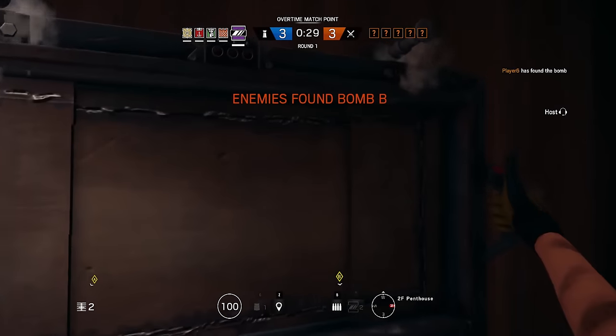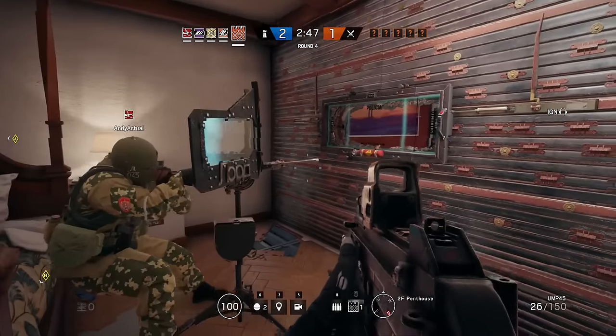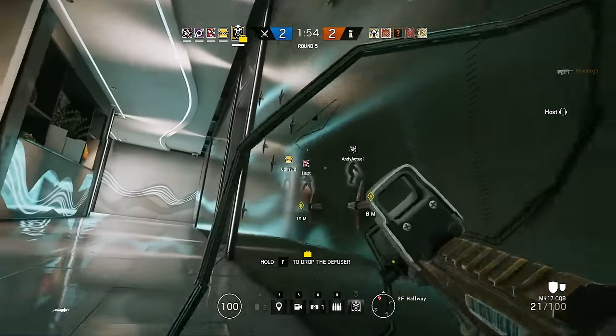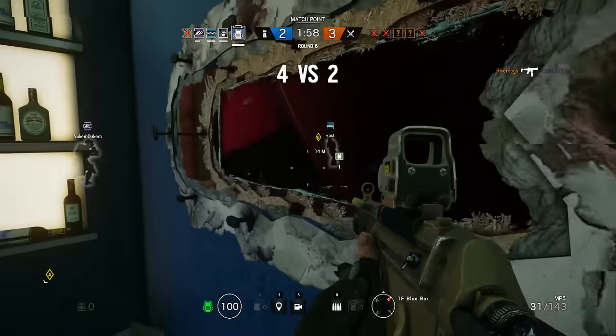Mira's unique ability is Black Mirror, which places a one-way see-through mirror on a breakable or reinforced wall. Mira and her allies can see through the glass, while her enemies on the opposite side will only see black. Furthermore, an oxygen tank underneath the opening can be shot to eject the mirror, leaving a wide murder hole in its place.